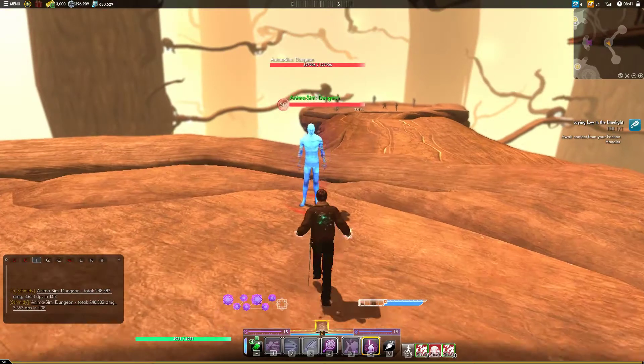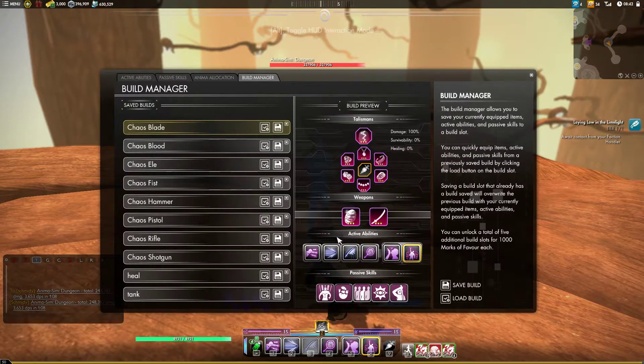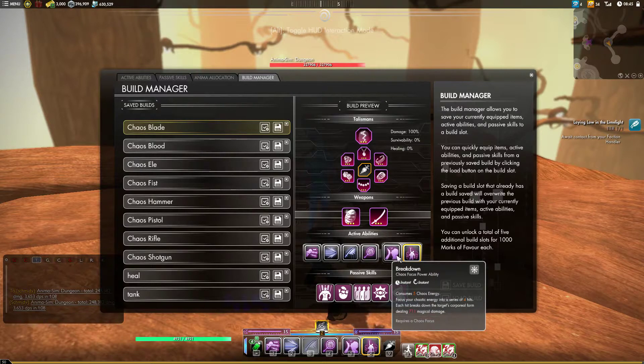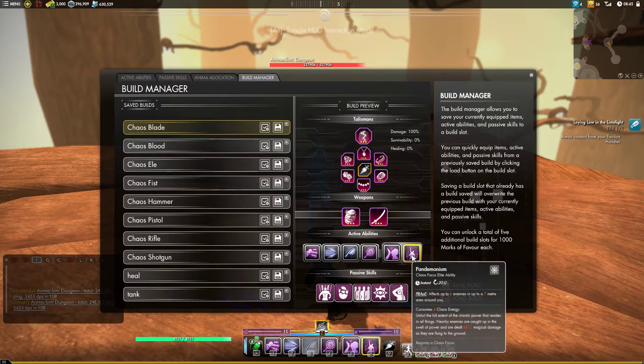Let's get into the rotations and the build. Our core for Chaos is going to be Deconstruct, Reality Fracture because of Exposed and because its passive makes it do decent damage, Breakdown as our Energy Consumer, and Pandemonium. Worth noting: I am always using an Elite from the weapon I'm making a guide on. Pandemonium is not always the best Elite to use — there are other good Elites that give extra benefits like hinders, purges, stacking debilitated or exposed.